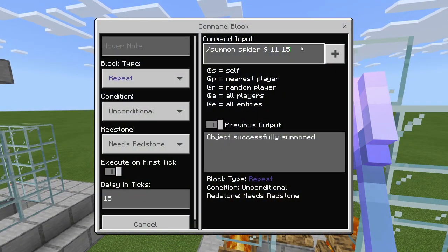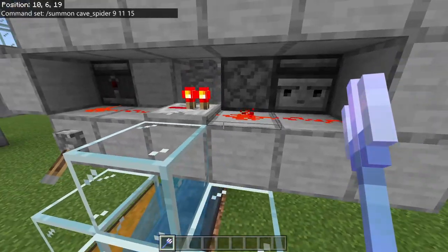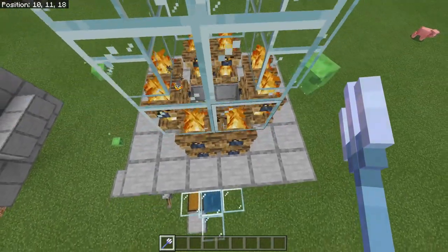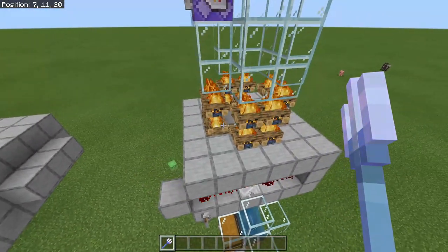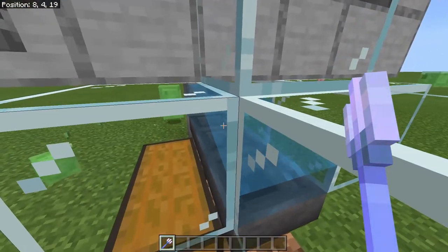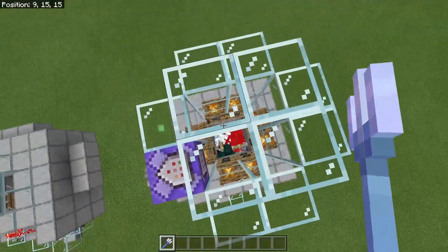We also have the spider version, which works for both regular spiders and cave spiders. Cave spiders are usually the most annoying, so we'll change the summon command to spawn cave spiders. There is a repeater included, mostly for regular spiders, because if the system goes too fast they get stuck on top of the pistons. If you are only using this for cave spiders, you can remove the repeater and just run redstone dust across. We turn this on, spawn cave spiders in, and we can sit here and gather XP and drops — quite that easy.